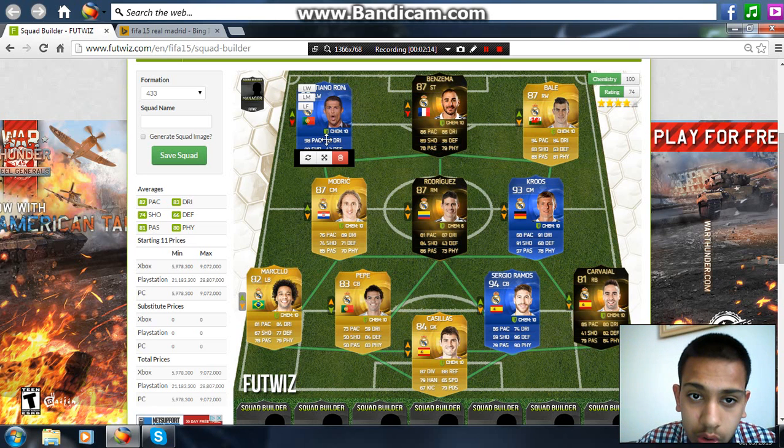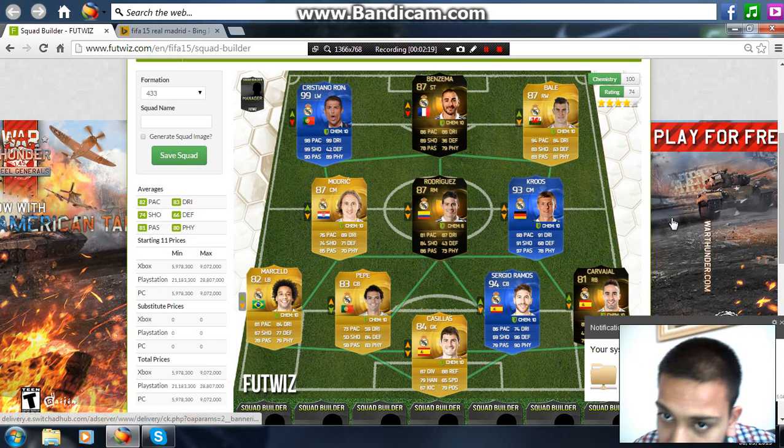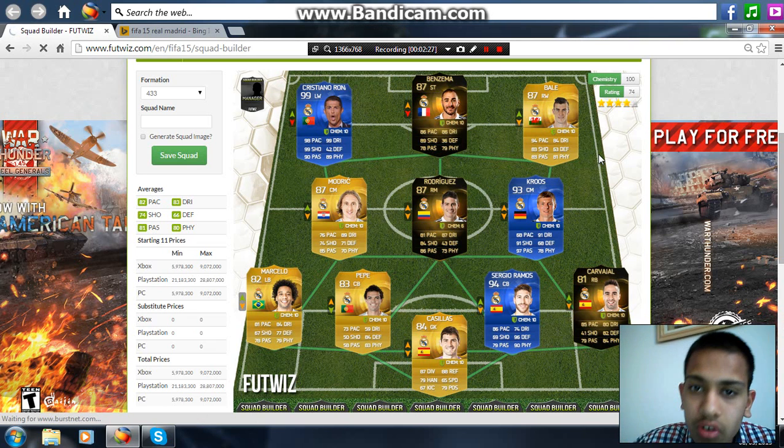Moving on to the strikers: Gareth Bale at right wing — 94 pace, 84 dribbling, 83 shooting, 83 passing, 63 defense, and 81 physical.